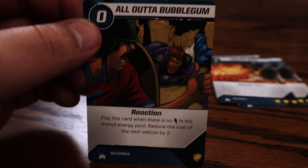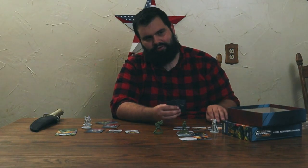All Out of Bubble Gum — that's a movie quote. Play this card when there's no energy in the shared energy pool. Reduce the cost of the next vehicle by two. That would be handy, especially if you could pair that with some other people to really get a good vehicle for next to nothing.